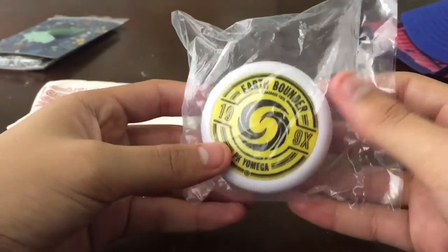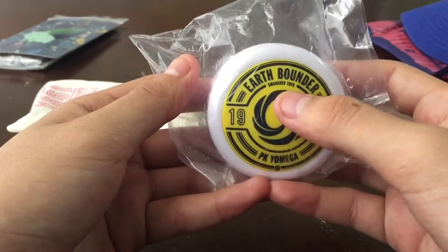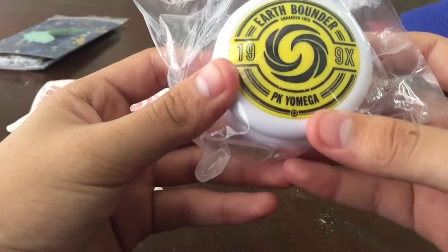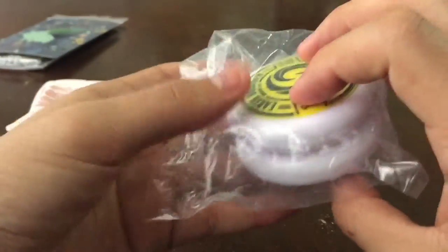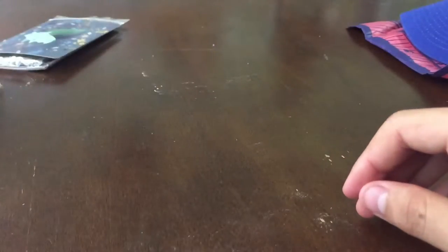Here we have the yo-yo. It says 'Earthbounder Smash Toys 1990X PK Yo-yo.' Looks really nice — hard plastic. And last but not least, of course, the shirt.